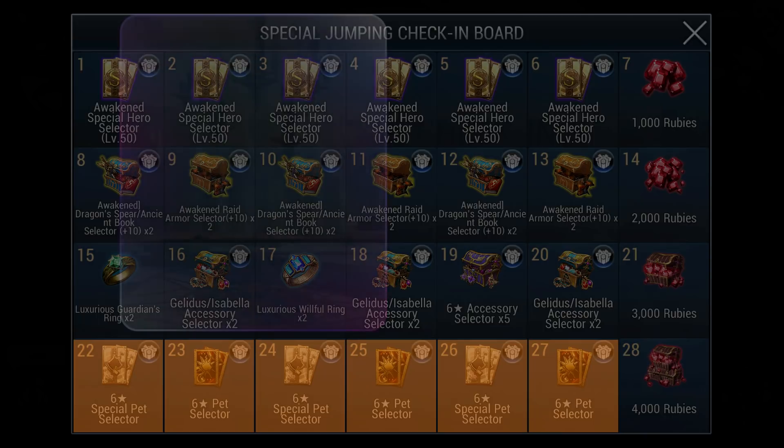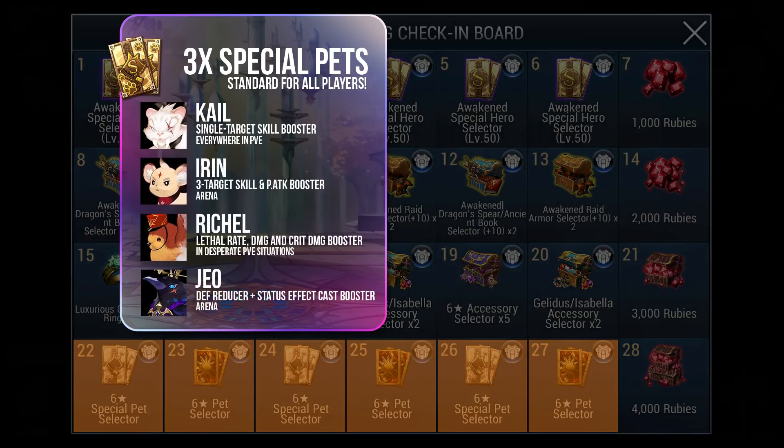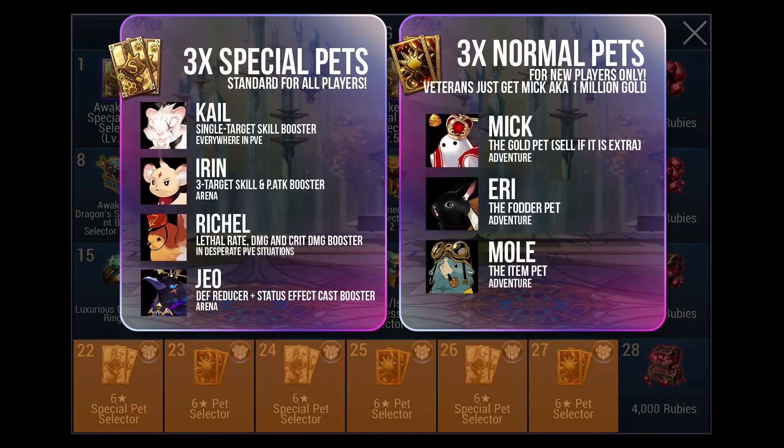Lastly, for Pet Selectors. For special pets, choices are once again limited. The first one you need is Kale — Kale is the best PvE pet every player needs to have. If you already have Kale, other selections are Irin, Ritual, and Geo. Irin and Geo are for PvP while Ritual is an alternate PvE pet for cases where Kale fails to perform, which is almost unlikely. If you already have all the pets, be sure to stock up on Seven Knights pets which are slated to awaken first in the future. For normal pets, only 3 in this selector are good: Mick, Airy, and Mole — this only applies to new players. These 3 pets can help you get more resources as you farm. If you already have them, then just get Mick. Mick sells for 1 million gold, so this is an easy 3 million gold.